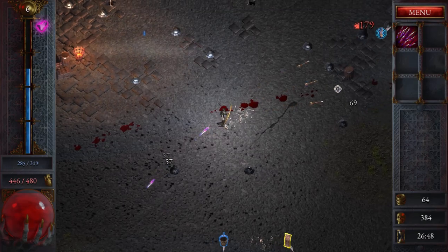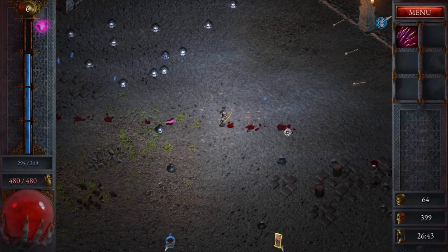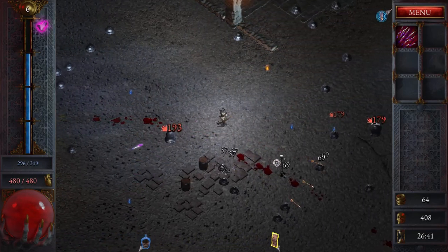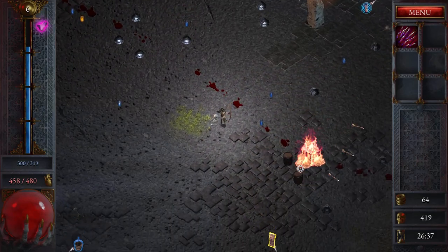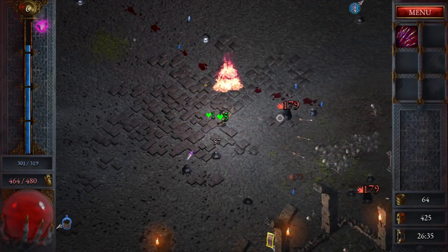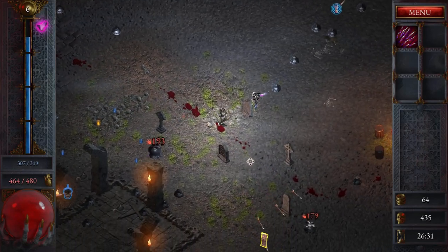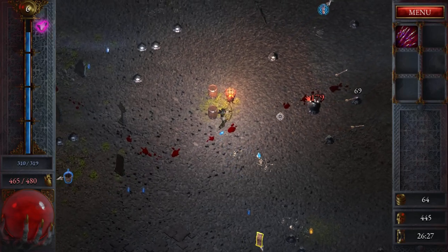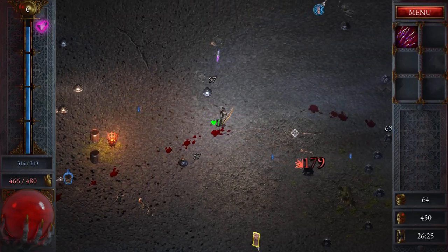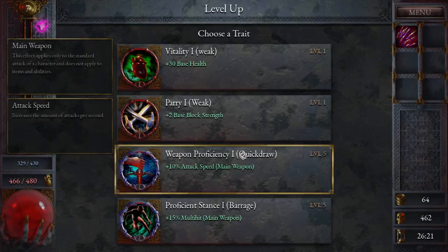I keep shooting forward just in the hope that I hit something - that is helping. We are actually going down here so I was on the right trail. They take a good two hits. For the Archer, multi-hit would probably be the best option, but we have to pray to the RNG gods that we actually get it.